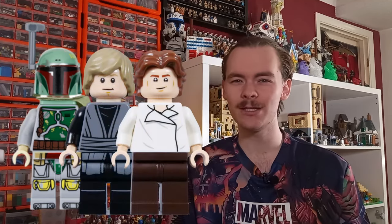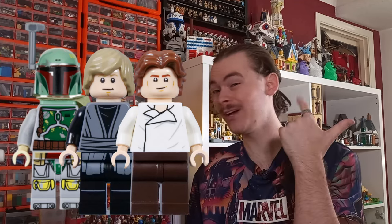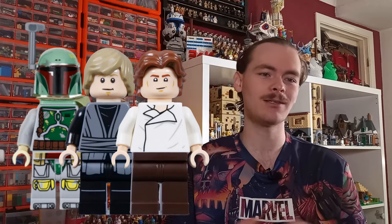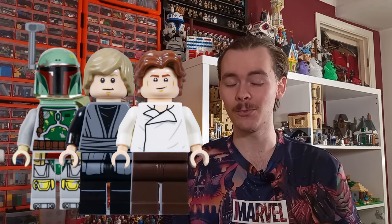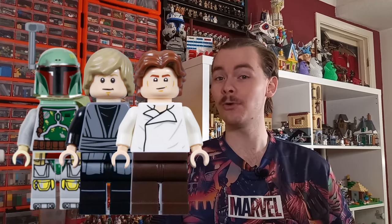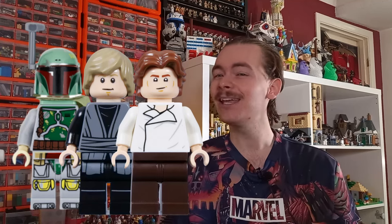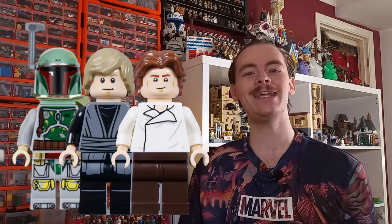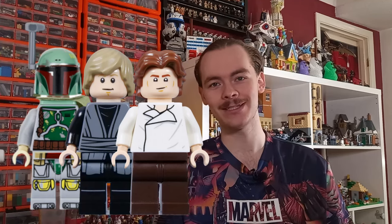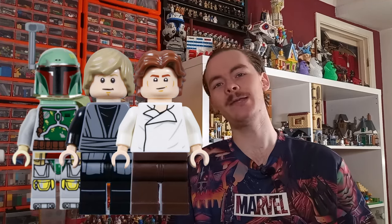Han Solo's torso is round the wrong way, and I don't know how it slipped through testing — all they needed was an image from the film or even an older LEGO minifigure to know it was backwards. Usually they do get the little details of minifigures right, even down to the creases in the Jedi robes or the burnt parts on minifigures like the Mustafar duel. The accuracy is usually pretty good, and then they go and include not one, not two, but three minifigure design misses. Luke's can be somewhat overlooked — LEGO went with grey because that's what they thought it was.